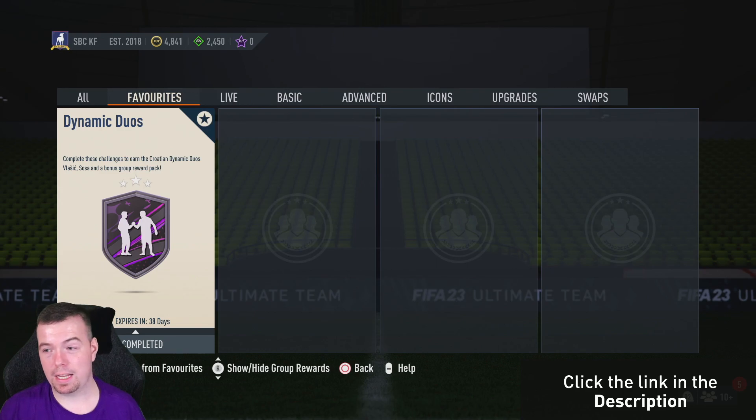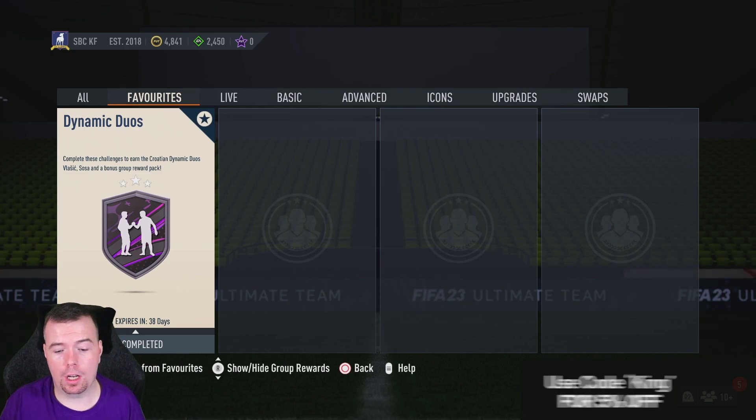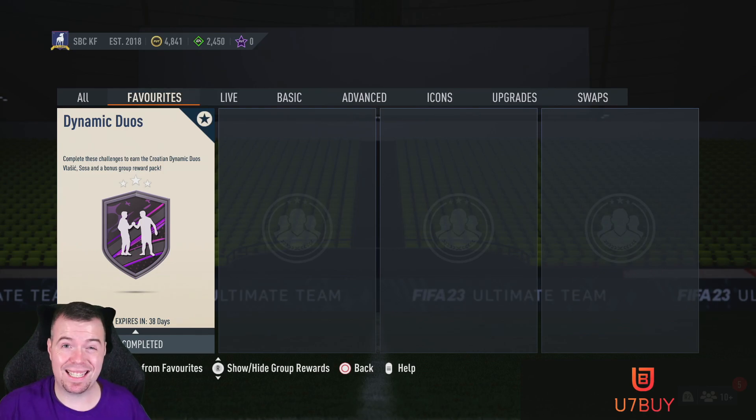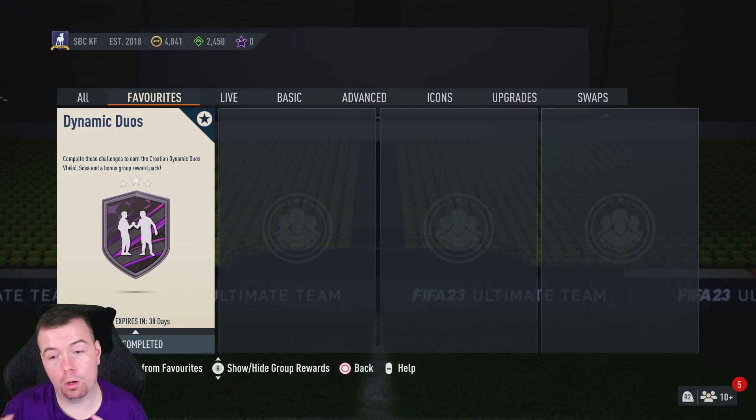So to do this SBC you get a Gold Players Pack, which is a 10k pack — nothing fancy. You're looking at 54.5k total buy now across both, so just under 55k, but you should be able to get them for about 50k with bids and snaps, especially if you have two Team of the Weeks or 82-rated fodder. In summary, Sosa is a left mid and Vlasic is a CAM, stat-wise. Let me know in the comments what you think about this one — hopefully I saved you some time and money.